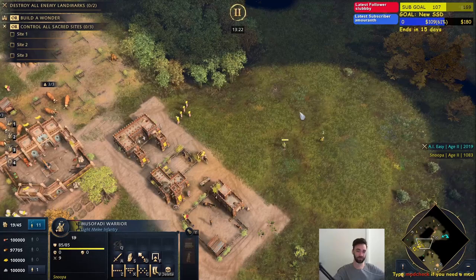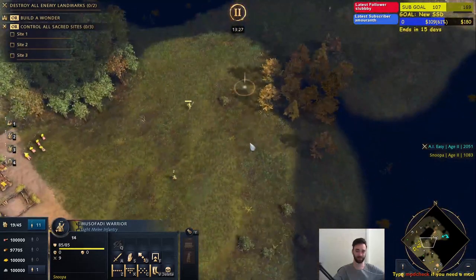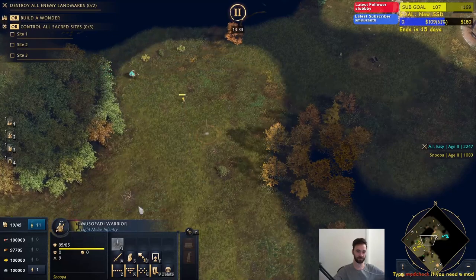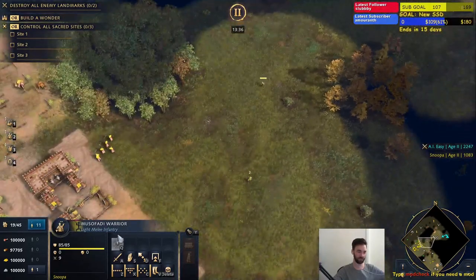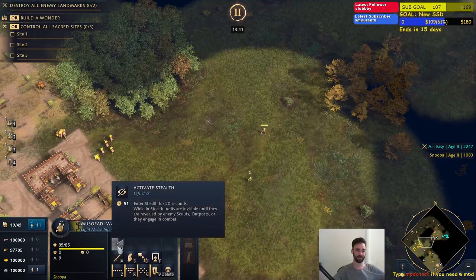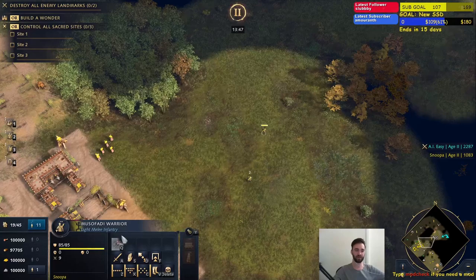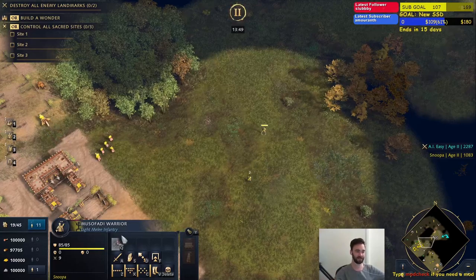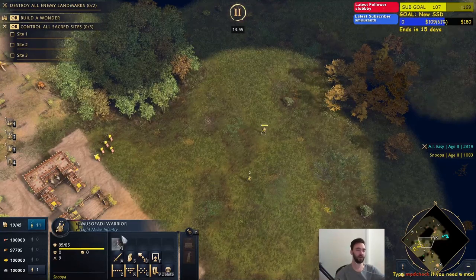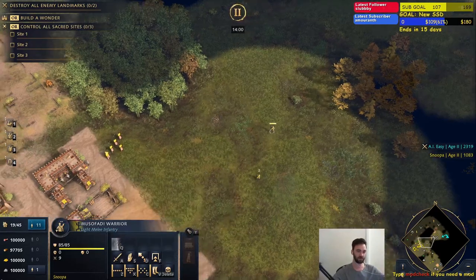They can also enter stealth for 20 seconds, which is pretty cool. These guys would not be visible to the opponent. As soon as a scout comes though, they're automatically detected and come out of stealth. So there are opportunities for a big ambush — but they're not tanky, so the use case is to be on top of the enemy army before they realize and fight straight away. Obviously if your opponent is near a scout outpost, they won't be as useful.